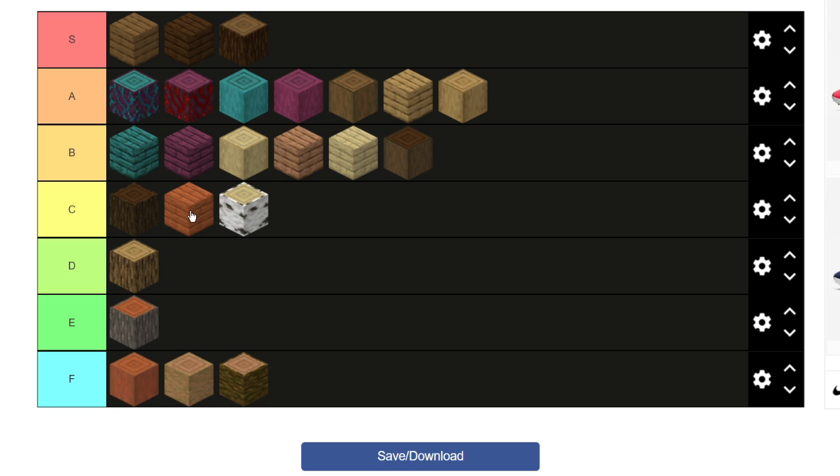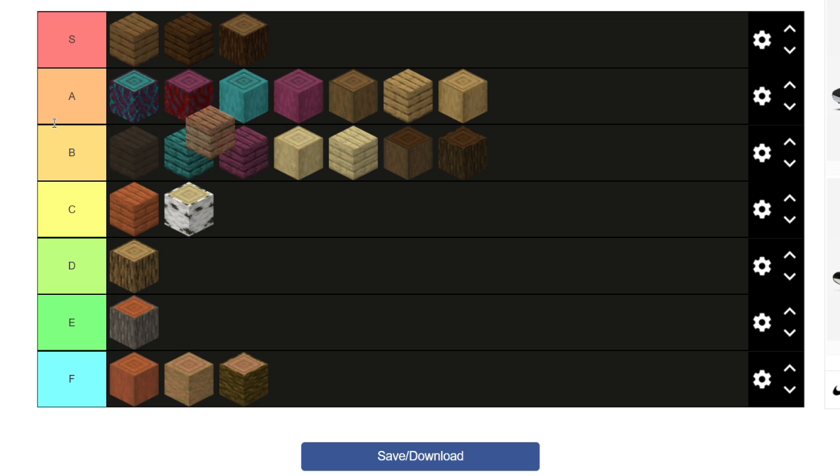Birch logs look kind of cool but it's not a block I'd be using anytime soon for a build, so I'll keep it there. Dark oak logs — if you find a dark oak theme, dark oak logs would look really cool, especially combined with stripped dark oak. And the nether wood blocks — these six blocks you won't be using for a lot of builds because they're cool-looking but they're not the kind of block you just throw into any build — they set the theme. You'd mostly use them for a nether-themed build, so maybe they're not as universally useful.